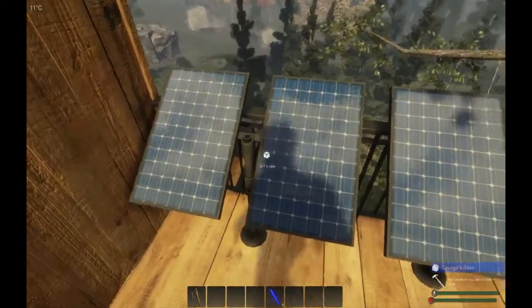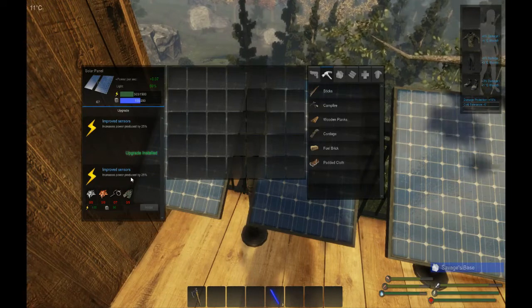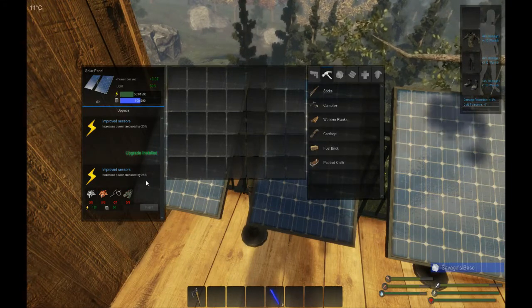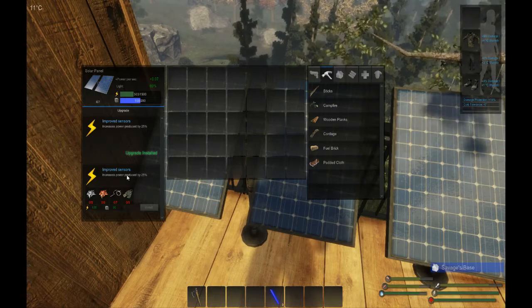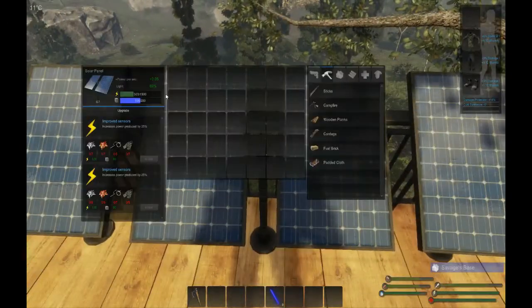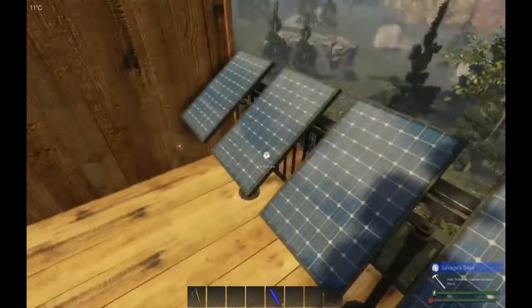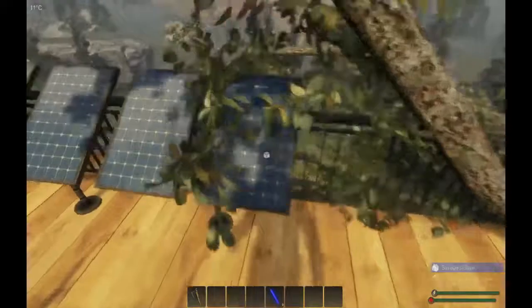I've heard and read on the forums that the second upgrade, which increases power by 25%, is a little bit glitchy and in some cases doesn't work. The maximum the guys have been able to get out of this at 100% light is 0.9 power, so just be careful when you build these.